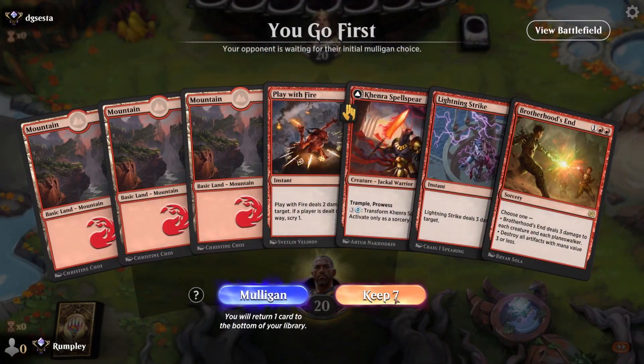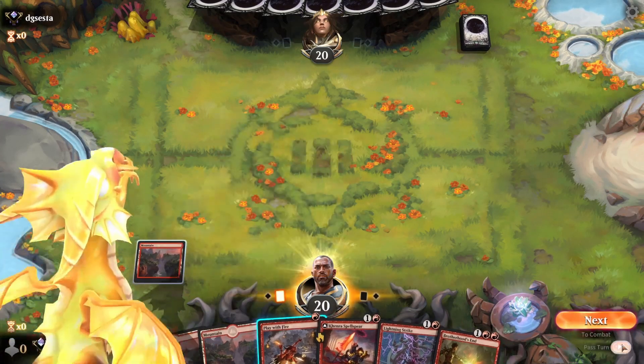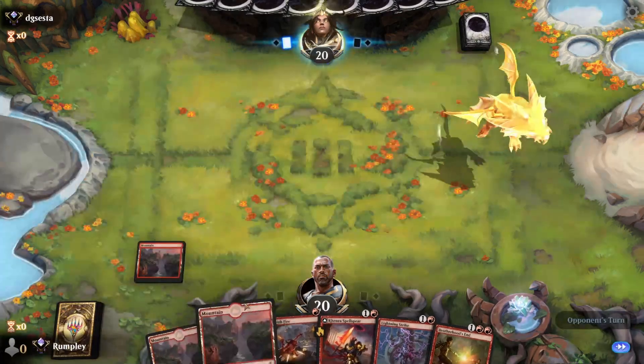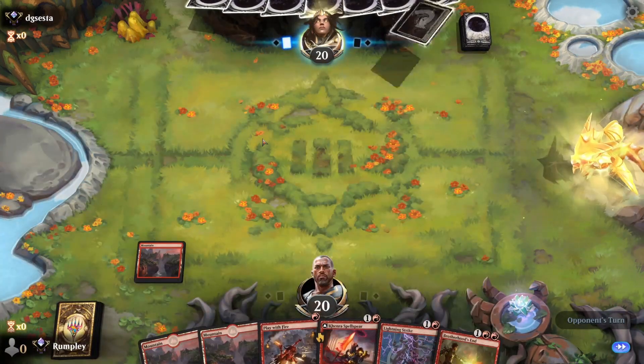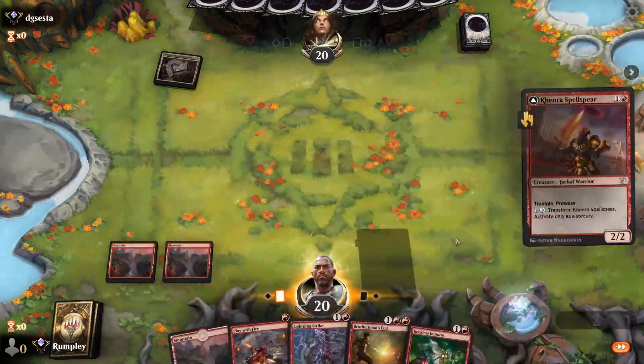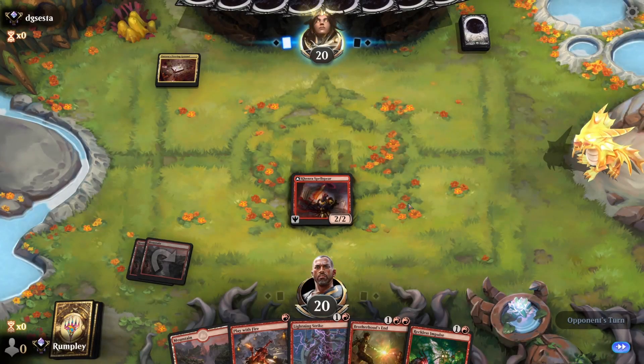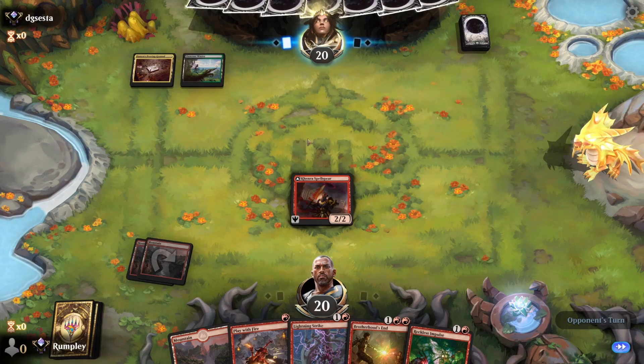Back, going first — nice aggressive hand, we'll keep this. Pass the turn. We can Play With Fire if we're feeling it, or if they have a creature we want to kill. I think we're just fine passing though — getting this Kenra Spell-Seerer going so we can get double trample or double prowess.